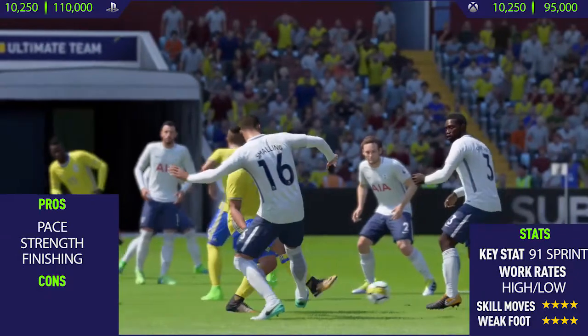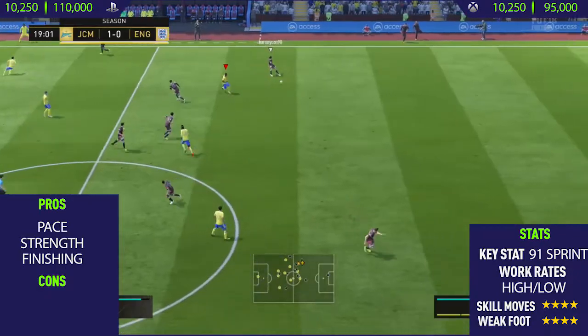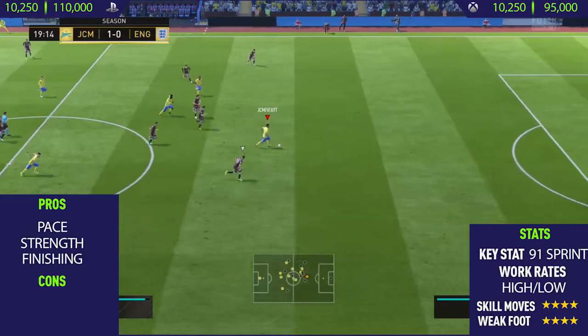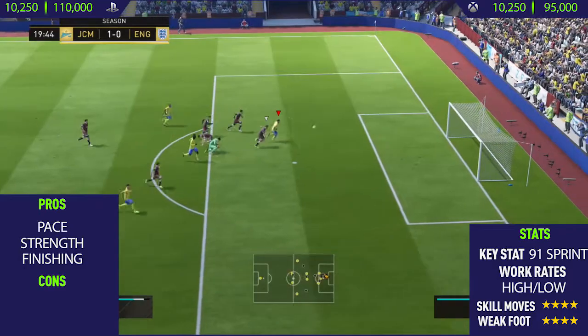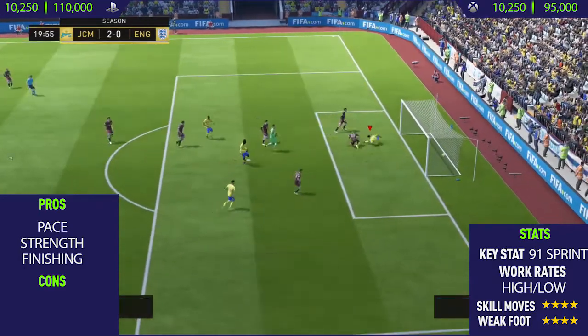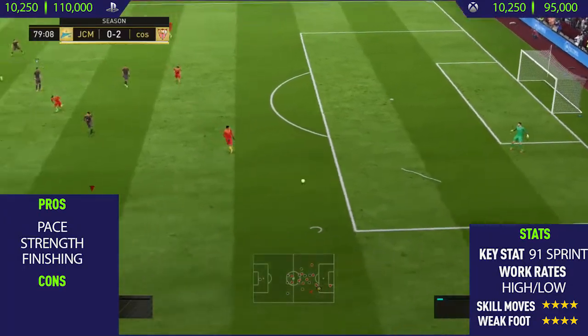Getting into his pros — his pace is absolutely rapid. He's got 91 sprint speed, so this guy can accelerate really fast, and once he reaches that top speed there is basically no way you're stopping him. Combined with his strength, those two things just make him an absolute tank and one of the best players to run at defenders with on FIFA 18.